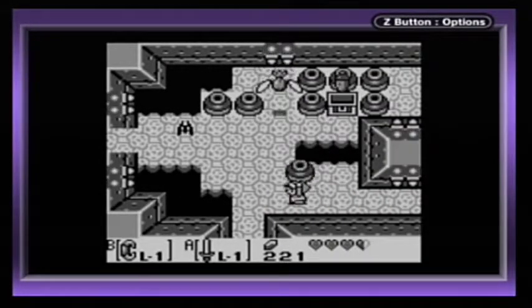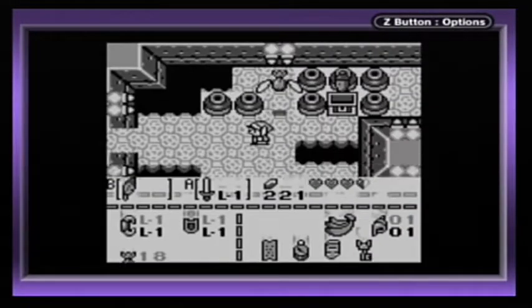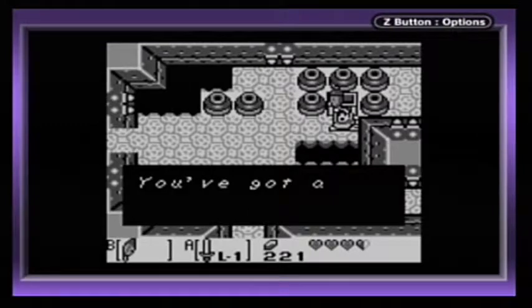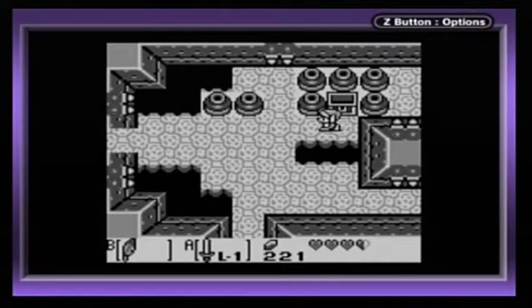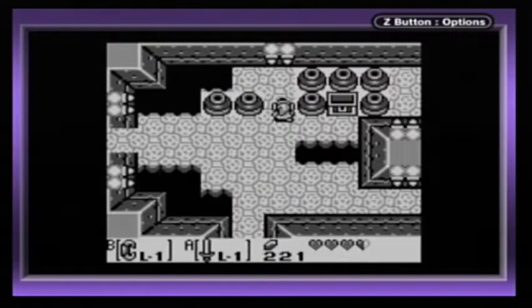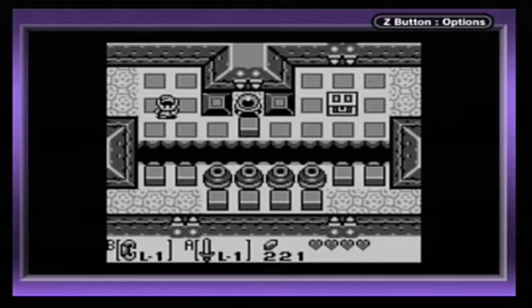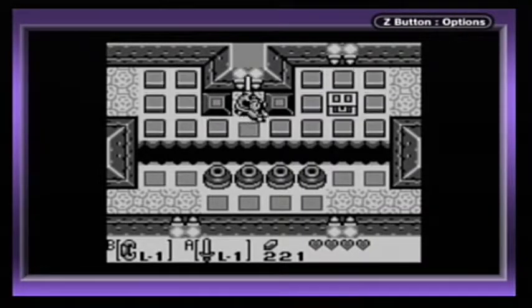Let's get rid of this bat. Oh my gosh, an Acorn! I just wanted to go get my Magic Powder, but I will gladly take a Guardian Acorn. And I needed to go up this way anyways to get to the chest. Getting those hearts. And look, we can walk on top of these if they go up while we're standing on them — that's a mechanic we'll have to be using.